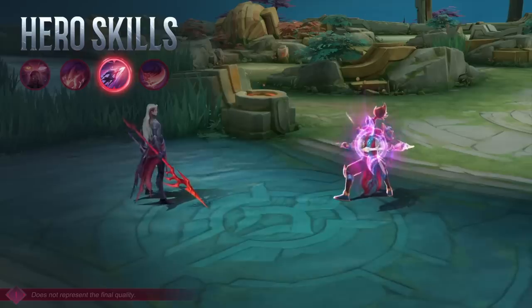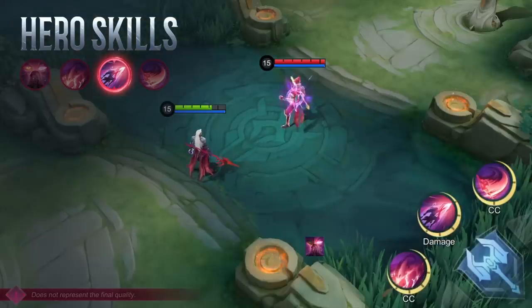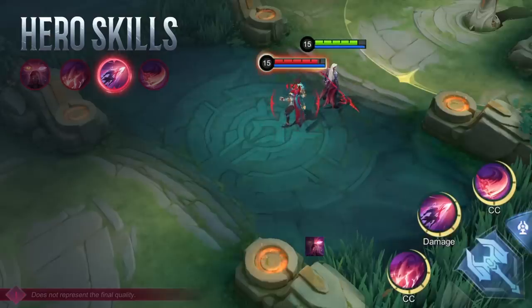Second skill: Vengeance. Arlott charges at a target with his spear, dealing physical damage. If the target is marked by Demon Gaze, this skill is guaranteed to crit and reset its cooldown. It will also restore Arlott's HP.